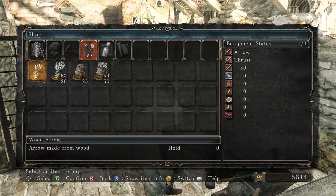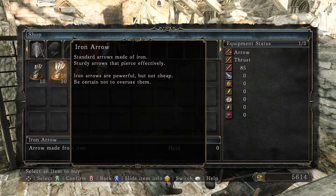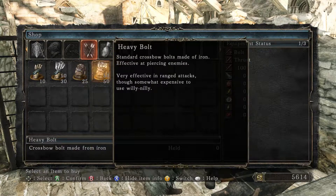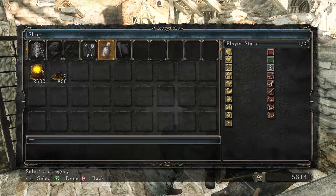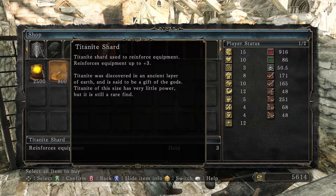He also sells arrows. Regular wooden arrows: 'Inexpensive but not very threatening. Bows are excellent for attacking foes from a safe distance but require arrows.' Iron arrows: 'Sturdy arrows that pierce effectively — powerful but not cheap, be careful not to overuse them.' For crossbows there are wooden bolts — inexpensive and portable — and heavy iron bolts: 'Effective at piercing enemies, very effective in ranged attacks, though somewhat expensive to use willy nilly.' He also has repair powder and titanite shards.